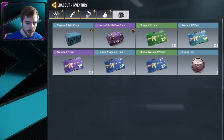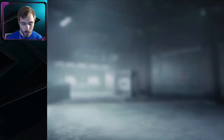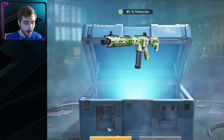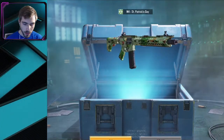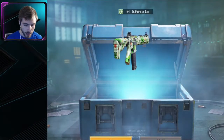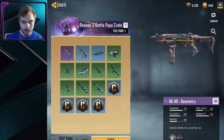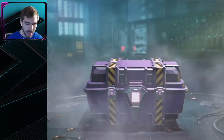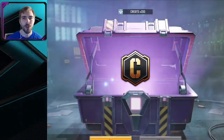To end off the video guys, season 3 daily crate — we got another one, and also a purple crate to open after this. M4 St. Patrick's Day — there we go boys. Two brand new weapons in today's video for me, I'll take it. We got this too — this has the HG40 geometry in it as well, man, come on, do it for the video please. Credits — 200, are you kidding me dude.